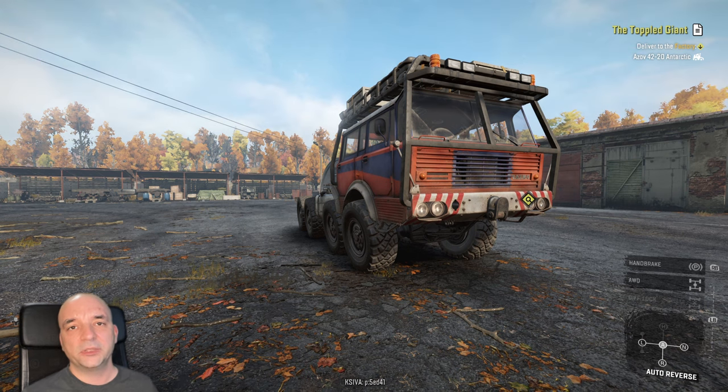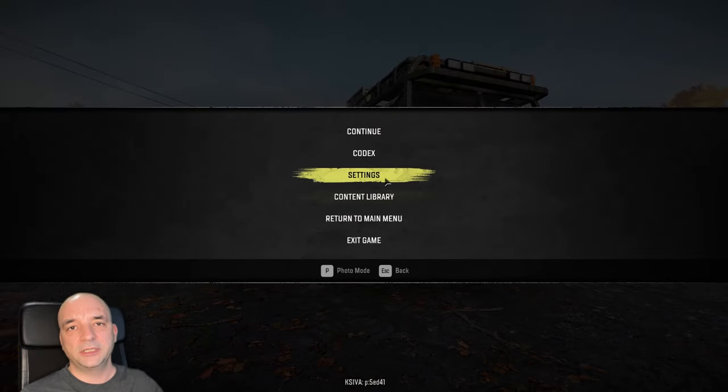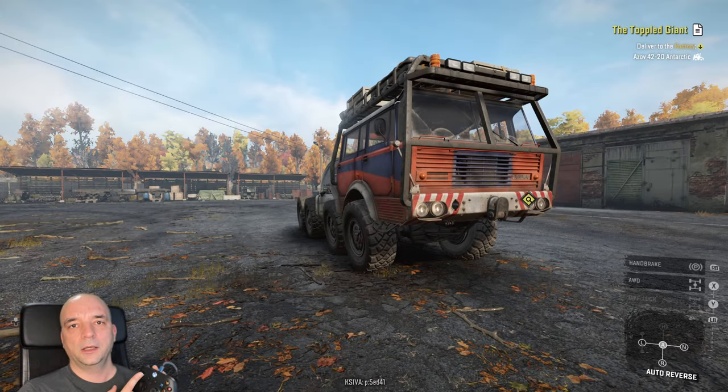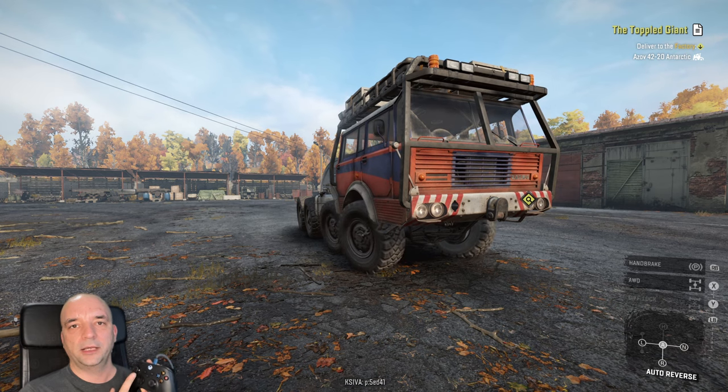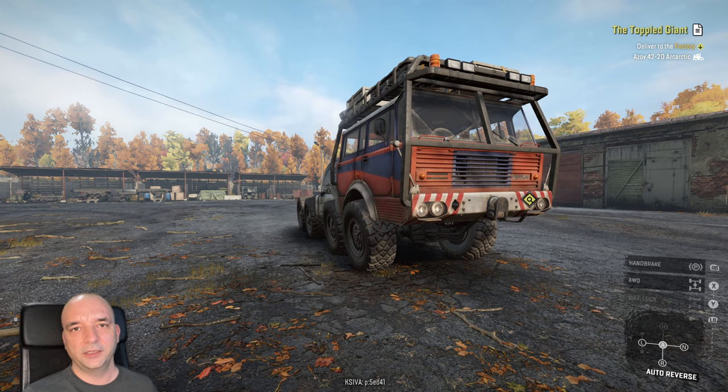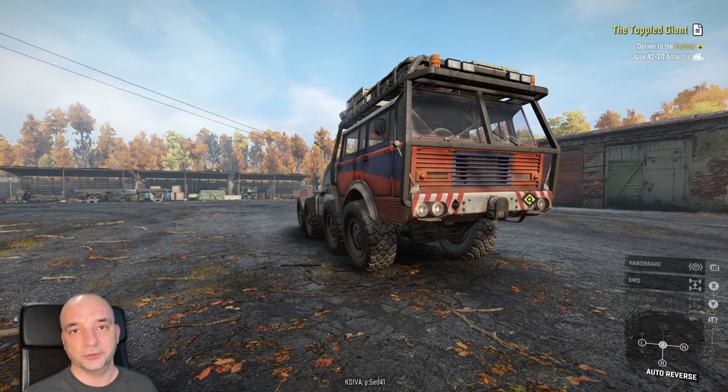So how do you fix it? Well, it's actually pretty simple. All you gotta do is go to your settings, and the first option you see is the steering mode, which by default is going to be 'Controller' if you're playing on the controller. Just change it to 'Steering Wheel.' Now if you go back to the game and turn to the left and let it go, it automatically goes back to center, which makes it much more similar to all the other car games you're used to playing.